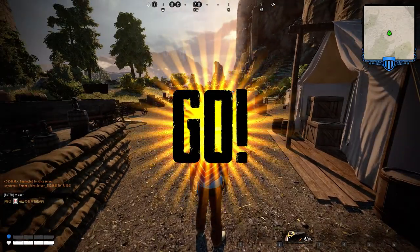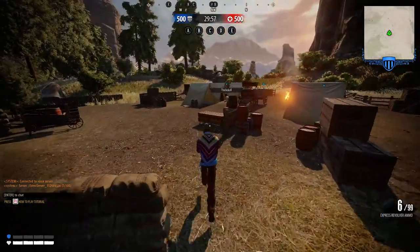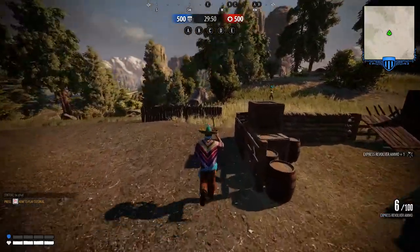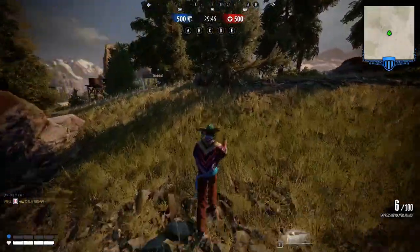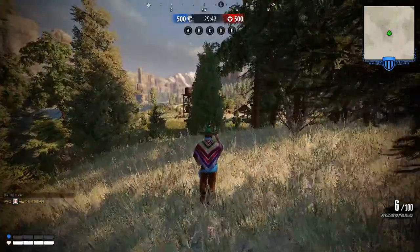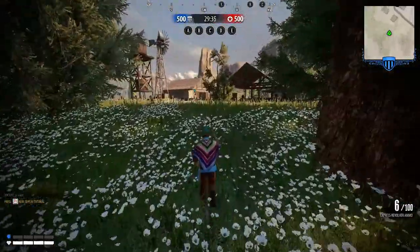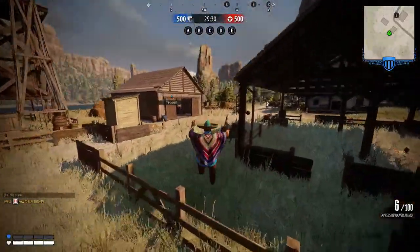Welcome back, ladies and gentlemen. We're back in New Frontier talking about the town capture event, which you can join from the main map — just press join event. We're going to talk about town capture, some tips and tricks, the ins and outs of it. The ultimate goal is to capture objectives A through E, hold them, and whoever runs out of points first loses.